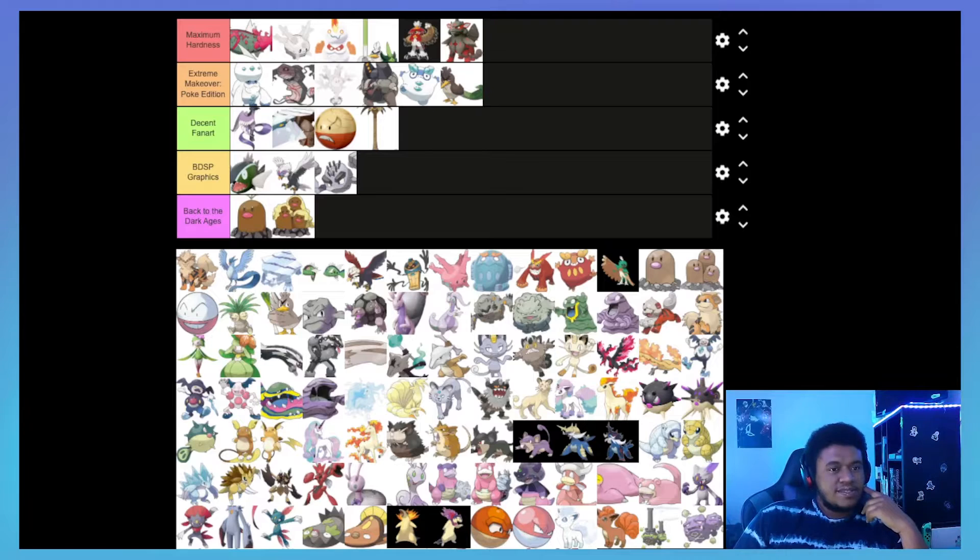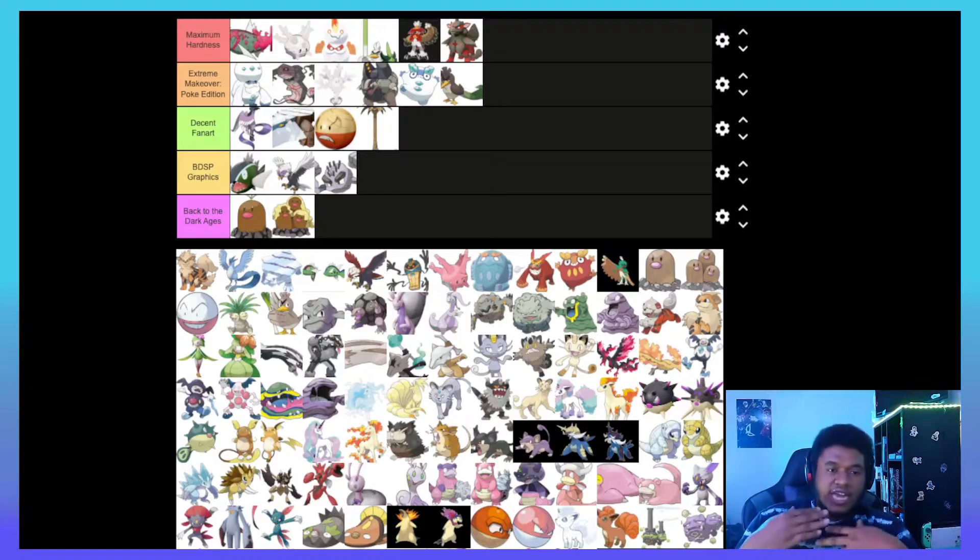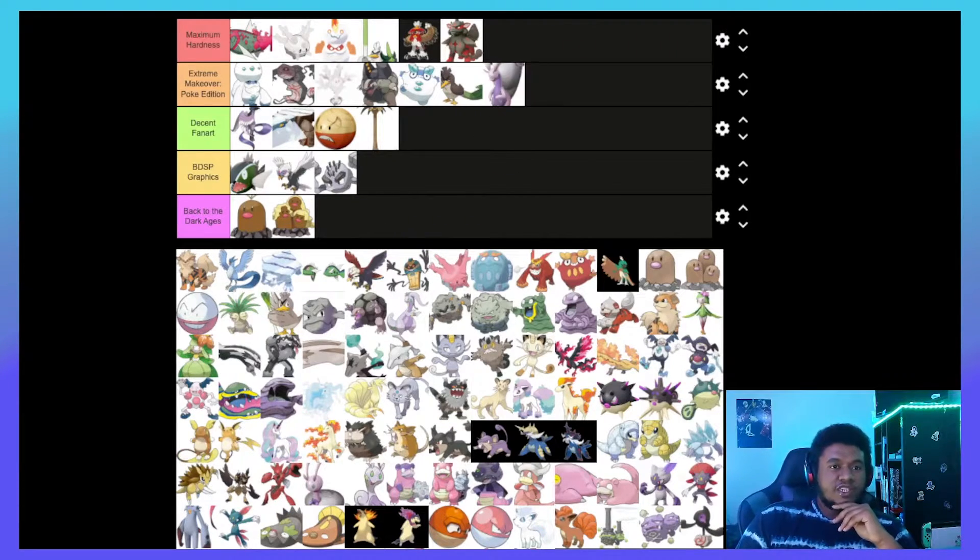Hisuian Goodra — I really wish they did more with the Goodra part of its body besides just throwing a shell on its back. They kind of made its front antennae a little longer but that's not really much. The Dragon-Steel typing and its stats are just incredible — using it in-game has made my opinion of it go up — but I think it only earned itself a solid Extreme Makeover Poke Edition placement.